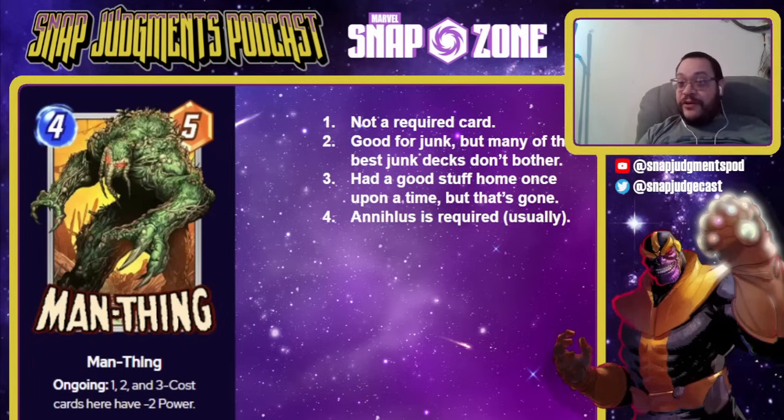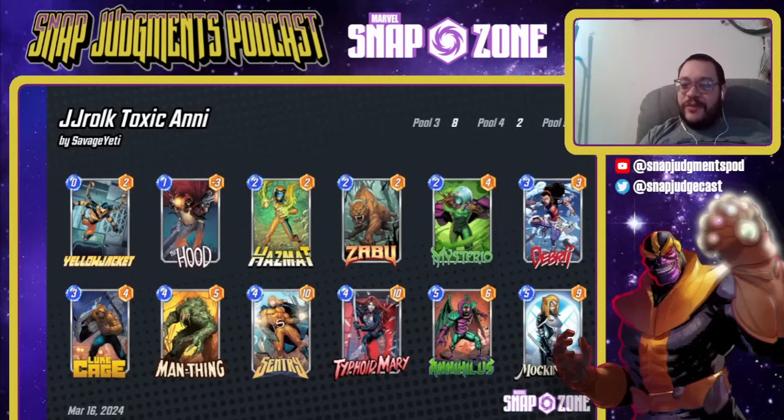Man-Thing is not a required card — it's good for junk, but junk decks don't always play it. It's a 4-5 ongoing where one, two, and three cost cards here have negative 2 power, and three, four, and five cost cards have negative 3 power. This was in a good stuff build right after it came out and won a tournament in a Darkhawk deck, but that kind of deck doesn't exist anymore, so don't go out of your way to get it. It's almost always in decks with Annihilus, and Annihilus is more and more going in decks with Mockingbird, so this is getting fairly expensive for something that used to be cheap. I would fully expect this to go down to Series 3 relatively soon.